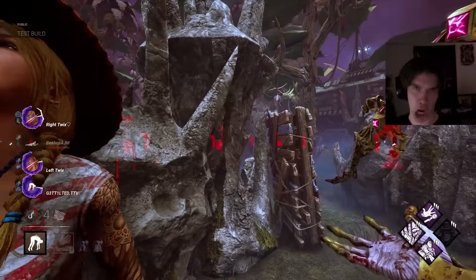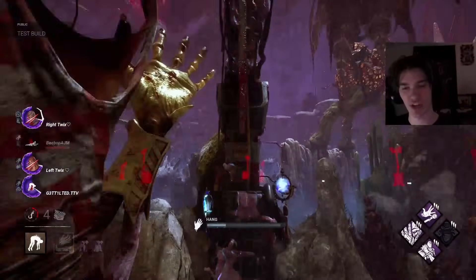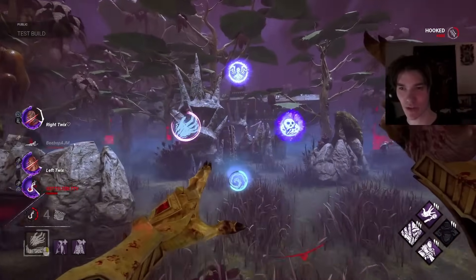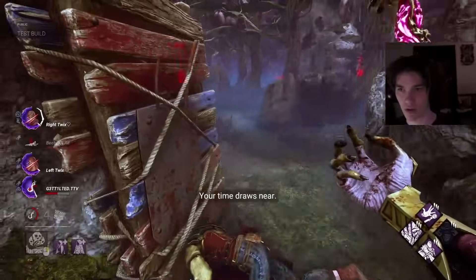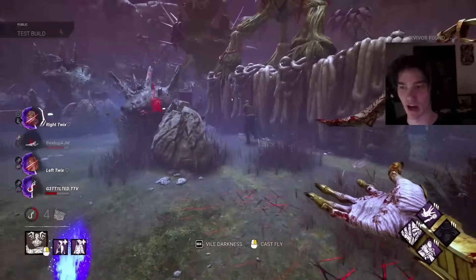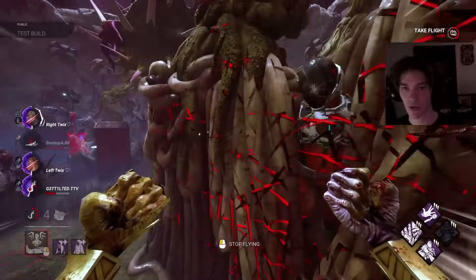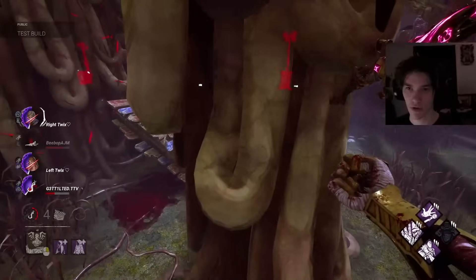Now that I know how to use the Hand of God power, it's actually not that bad if you know how to use it. But it's a really situational thing — very situational. You can't use it to block pallet saves. People keep saying that, but you cannot — I've tested it countless times.